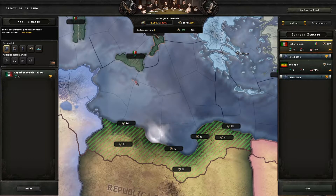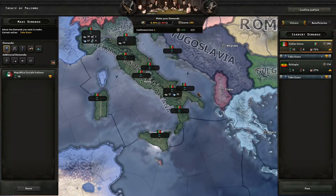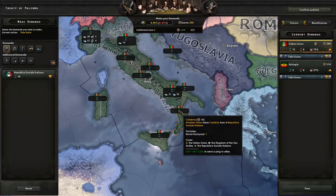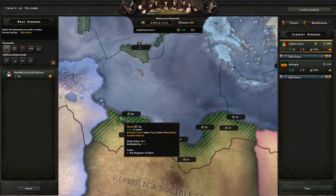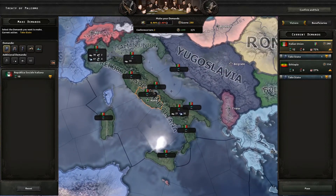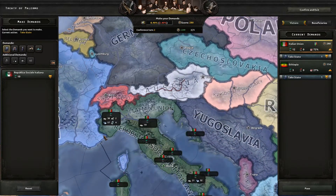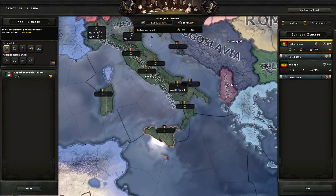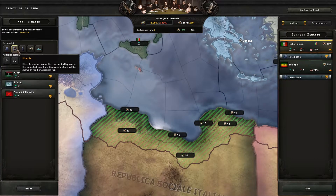World tension is here as usual. The longer all of these states stay uncontested, the more expensive they will be for anyone else to try to take from us. So if you really want a state, you want to be first on it. It also means that the AI is not going to steal that one province you need for an achievement from right under your nose without you having some kind of say in it, as long as you've got enough war score.